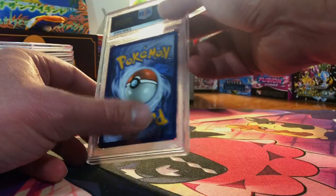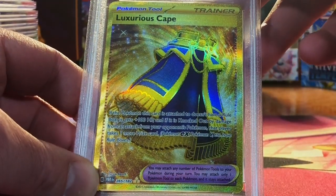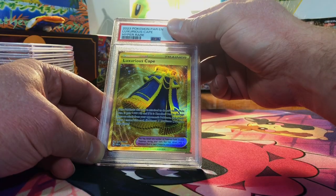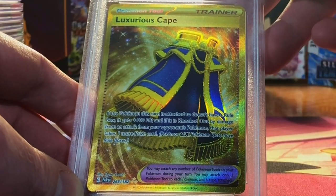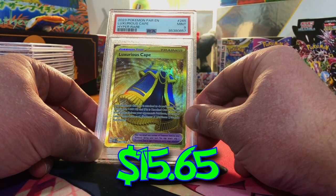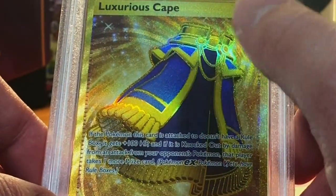This one is looking good. The Luxurious Cape Hyper Rare from Paradox Rift. Beautiful card. Looks good to me. I'm guessing a 10. We got a Mint 9 — we'll take it. I love this card, it's such a beautiful card.